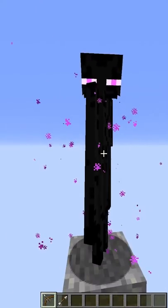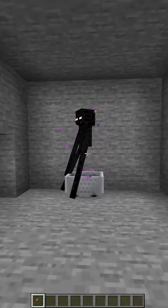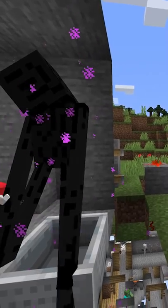Arrows and Endermen don't mix, meaning you can't even land a shot on one if the mob was stuck in place. So if we were to tuck the Enderman in a minecart like such, you'd notice how any arrow shot at him will physically bounce off and even go through walls.